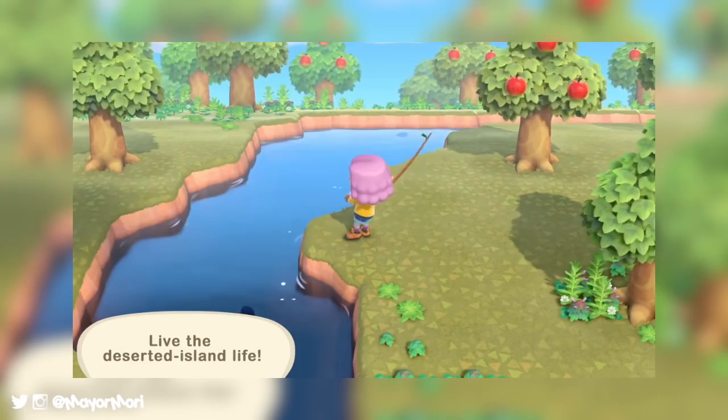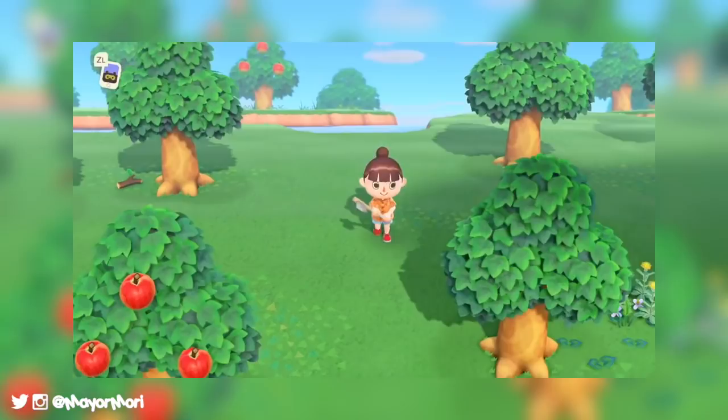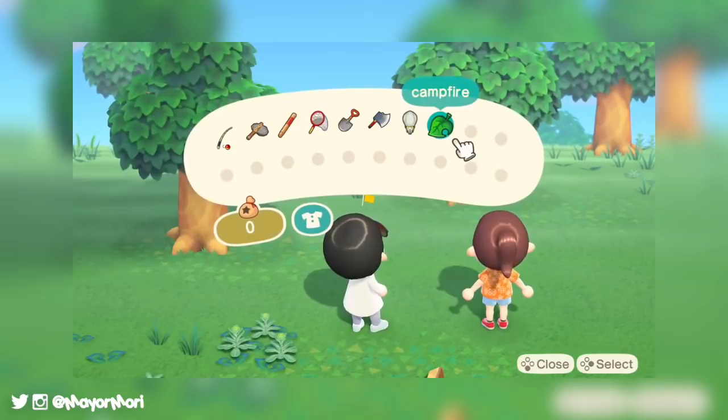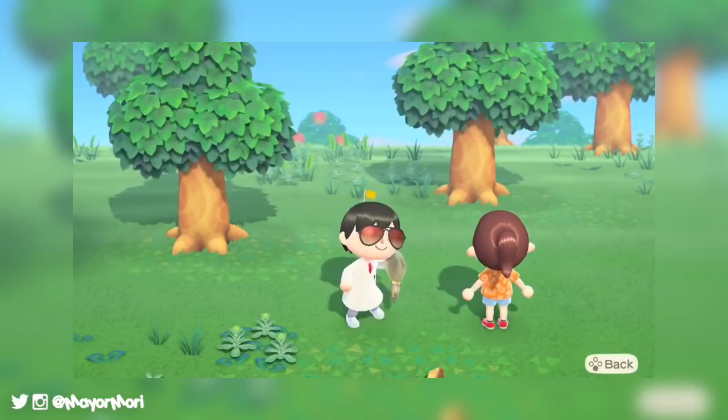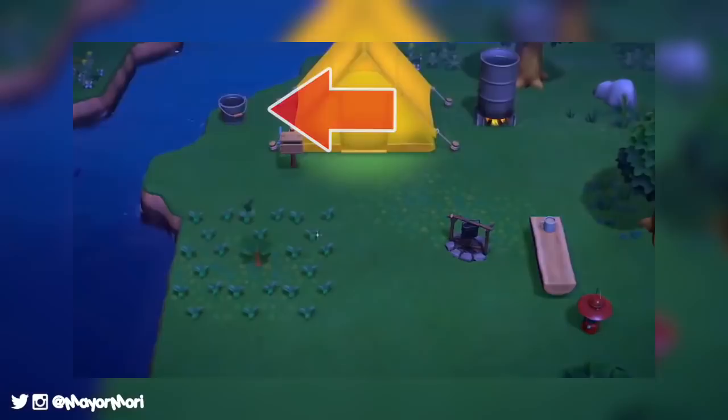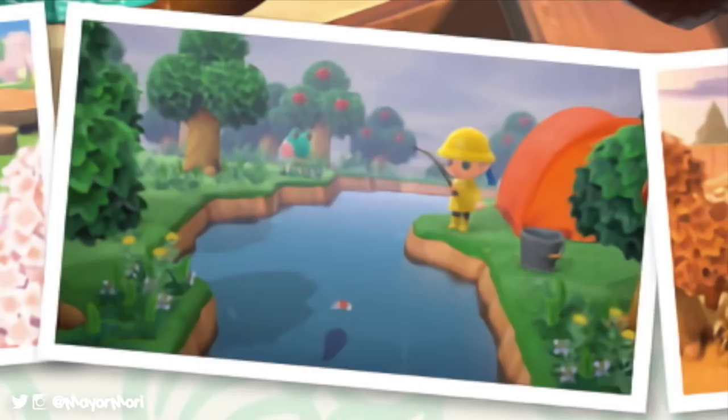Fishing bait isn't the only new thing added to the fishing mechanic in New Horizons. It appears there may be new storage options for things like bugs and fish. We know we could already store fish in our pockets — this is something we've always been able to do — but just like in New Leaf, space is very limited. Shown as early as the reveal trailer back in June, we can see when the player starts fishing they've placed down a bucket next to their fishing spot. Another example was shown in recent screenshots where you can see the player fishing with another bucket by the river.